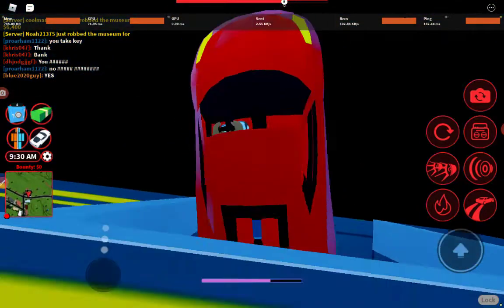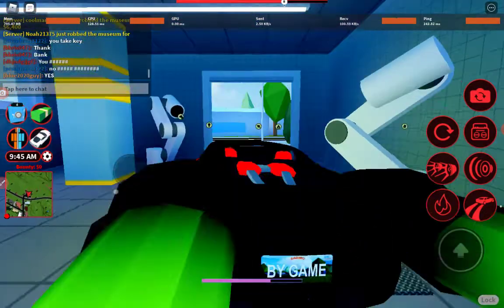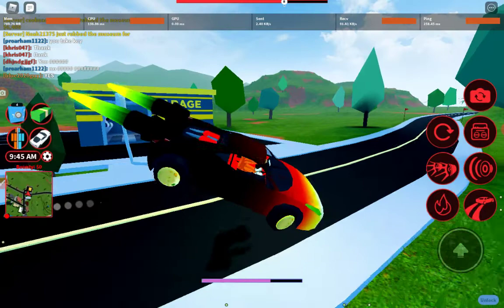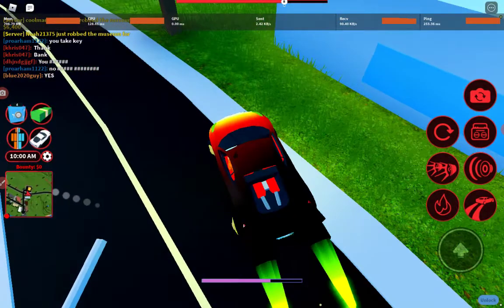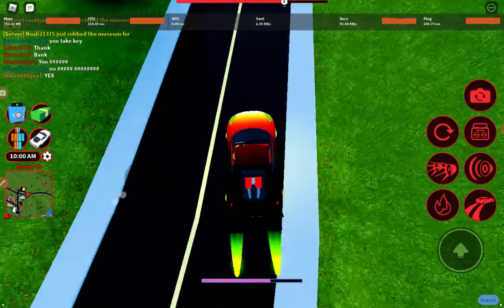I bet it's sick. It really looks so cool. Wow, it looks so cool like this. This is the new remodel of the Ferrari. That's all I wanted to talk about. It's also good for the jewelry store glitch if you want to try it out — you guys know what I'm talking about.